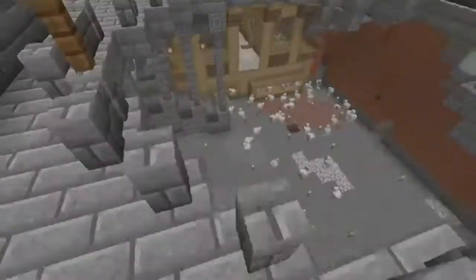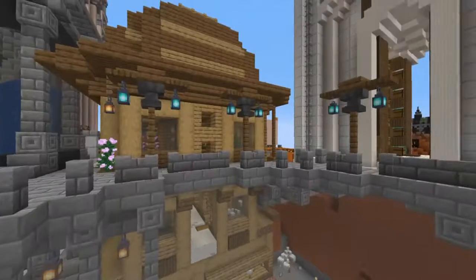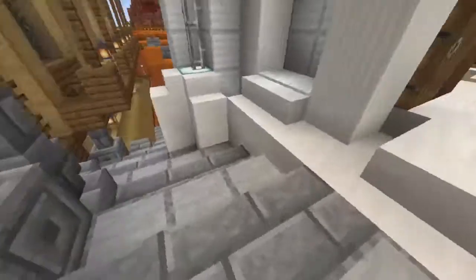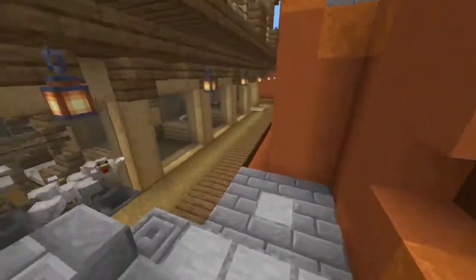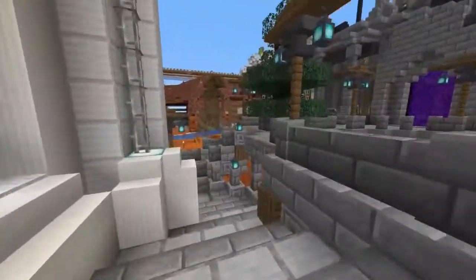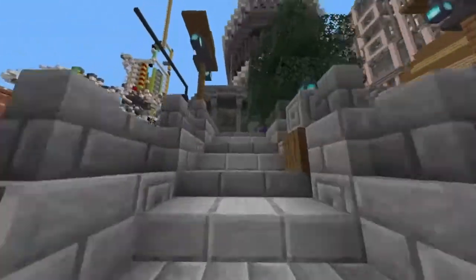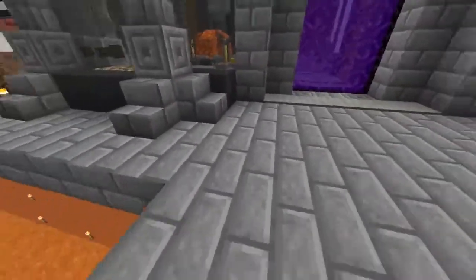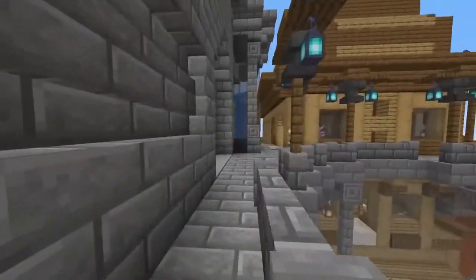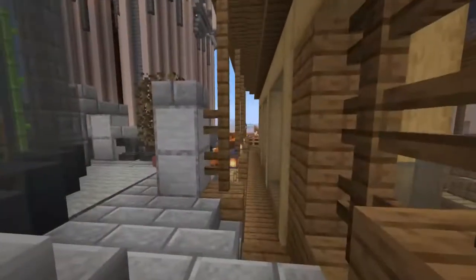Nous avons fait aussi une petite place ici. J'ai un petit problème de poulet en dessous. Ici, vous avez un escalier pour descendre. Vous avez un autre escalier qui rejoint ici, avec un escalier pour remonter. Avec des petits lampadaires, un petit peu de végétation, un beau trou. Et là, faire un poulet qui a explosé. J'aime bien l'architecture, ça me plaît beaucoup.